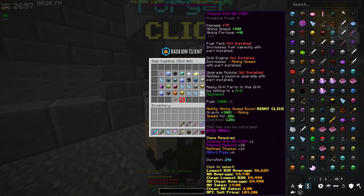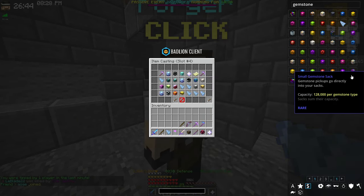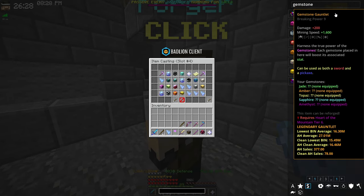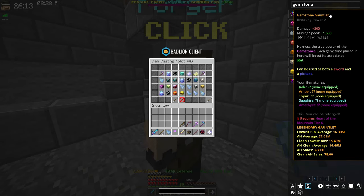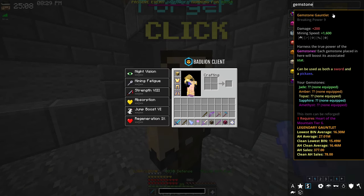The craziest thing is that at 95 million coins, the titanium drill 455 is actually worse than the gemstone gauntlet. Sure, the gauntlet doesn't have mining fortune, but it does have gemstone slots. Those slots let you add topaz gemstones for pristine — with a perfect topaz, you get 2 pristine, meaning a 2% chance to drop 80 times the normal gemstone amount. Losing 40 mining fortune is nothing compared to gaining 2 pristine.